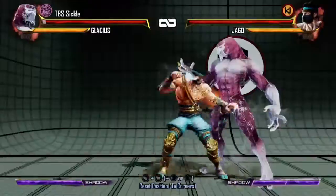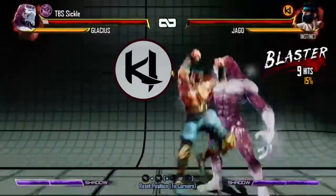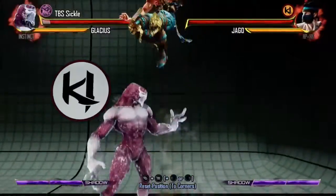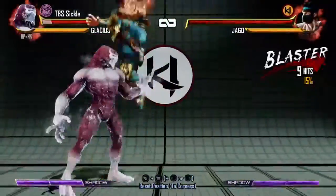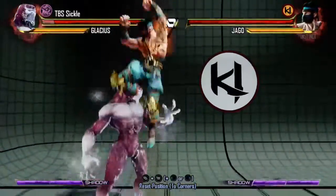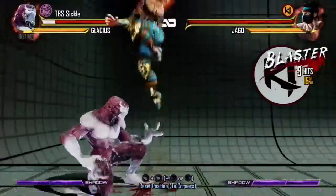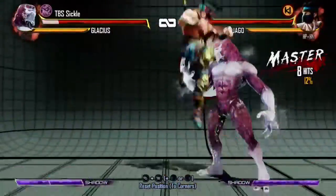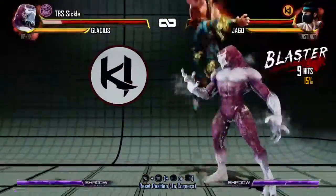I'm guessing a little early. You can see when Jago does a heavy manual to counter break, he doesn't get it because his heavy manual is slower than my light manual. So I'm guessing quicker than he's counter breaking, and in return you see something that looks like the counter breaker is not working. But when I switch it up as Jago to do a light manual into counter breaker, it works every time.